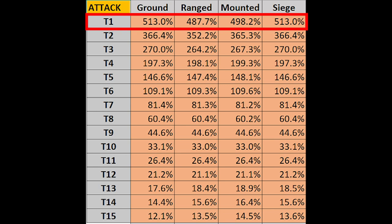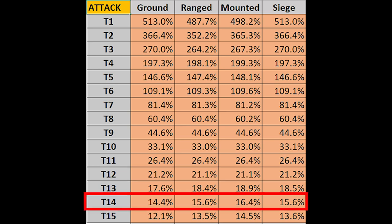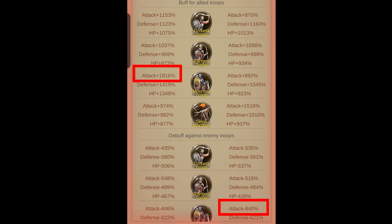You have 500% buffs on your tier 1s for every refine — that's 2,000% buffs for every gear, and that's not even mentioning your dragon. Going down to tier 12s, it's 21.2% for the attacks, and tier 14s it's 14.4%. Consider that these buffs cannot be debuffed, and a lot of times when you attack somebody you get fully debuffed, especially in the later stages of the game. If your buffs aren't over 2,000%, you're probably going to get fully debuffed.